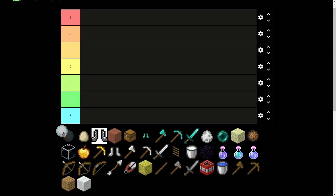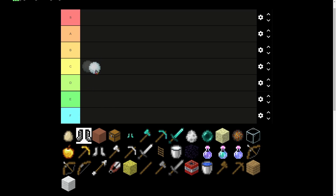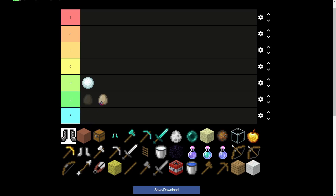Bed bugs — on Hyperlands they're kind of funny because they do a lot of knockback, but on Nether Games I don't really buy them, so I'll put them there. Bridge eggs — I'm going to put them in E tier, because on Nether Games you can just sprint and bridge at the same time, which is just as fast. It's also two emeralds.